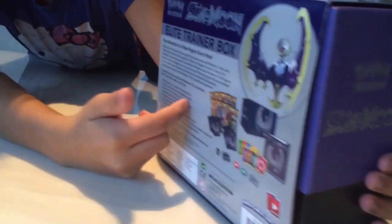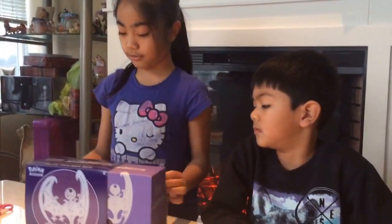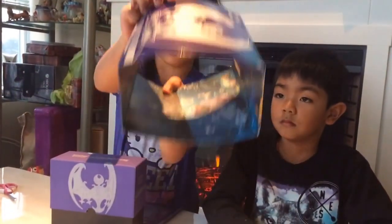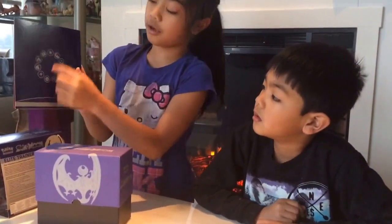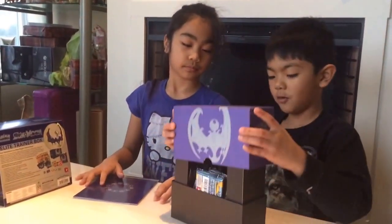So this is the back — it says what's in it. And this cover just comes off. We have different types of Pokemon inside, and first we get a purple blue sky with all different types of Pokemon on the back.